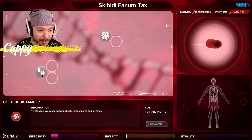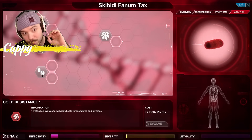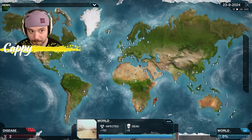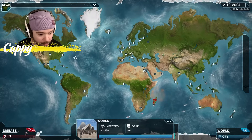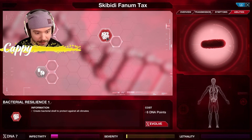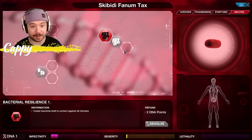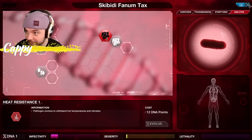Next I've got a bit of infectivity. I really want to turn up cold resistance, because otherwise we're not going to be able to infect places like Russia. We need to start going into drug resistance, cold resistance, stuff like that. Eventually you get the ability to send ships. I think those might be infected ships. We've got seven — let's go to abilities and get 'Create bacterial shell to protect against all climates.' I'm gonna do that.